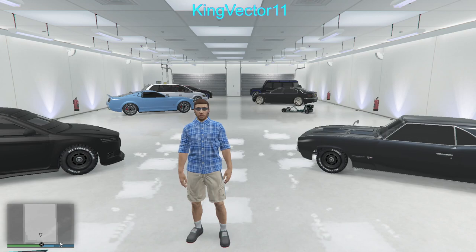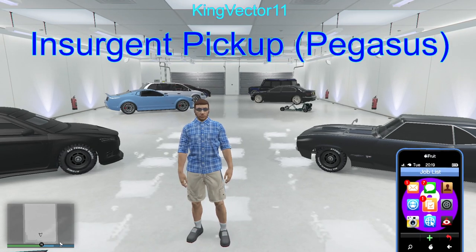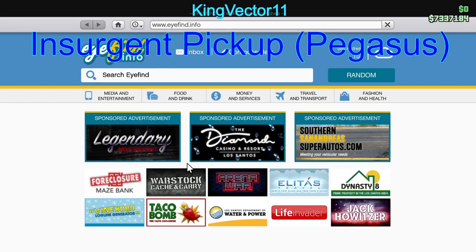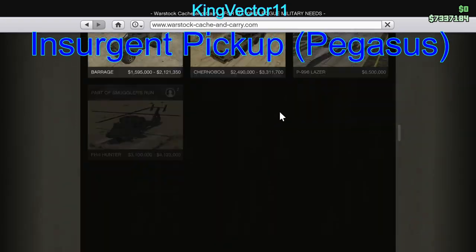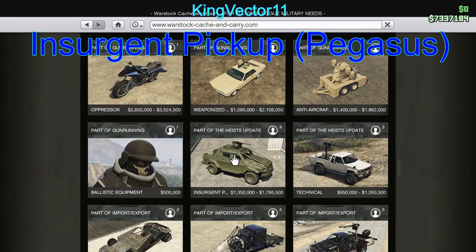The first thing you need before you get any Insurgent Pickup Custom is to have the Insurgent Pickup purchased on the Warstock website. To do that, simply go into Travel and Transport, go into the Warstock website, and scroll down until you find your Insurgent Pickup.